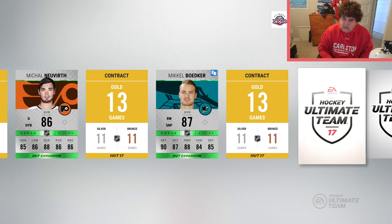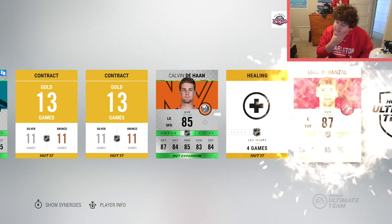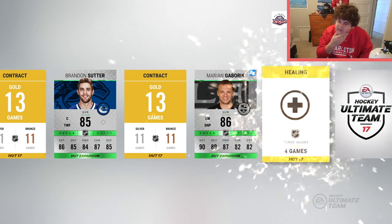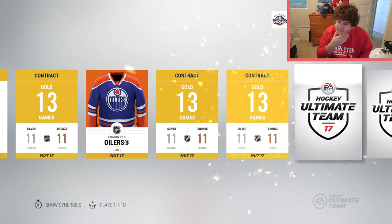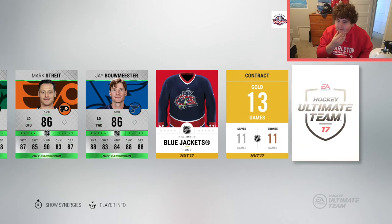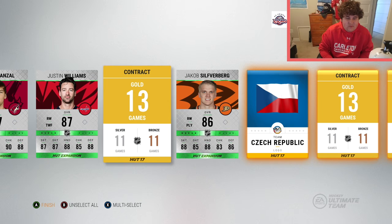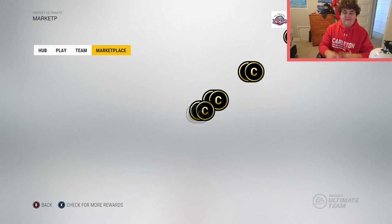It doesn't look like we're going to get any Team of the Year players here. There's a couple more rare players - Bowmeister. Well, player-wise that was really really bad. At least we did get Max Pacioretty in the first one - 90 overall is not bad at all - but this pack was pretty garbage. That is it for the first competitive seasons pack opening.